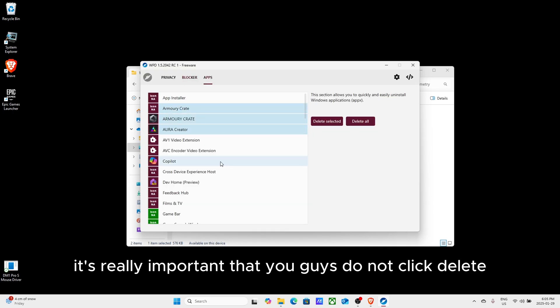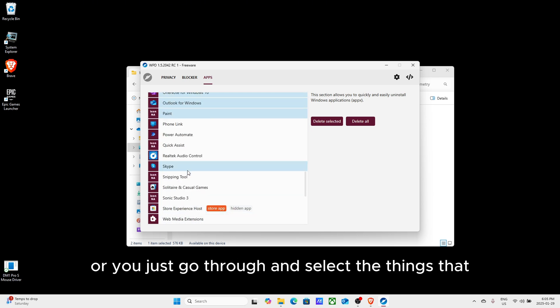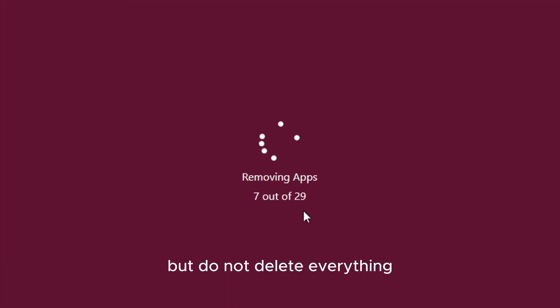It's important that you guys do not click 'delete all' in this tab. Go through and either select what I've selected, or select the things that you know you would never use and delete them off your system — but do not delete everything.